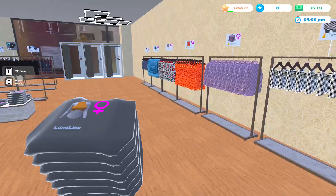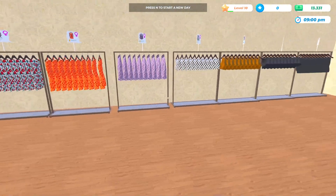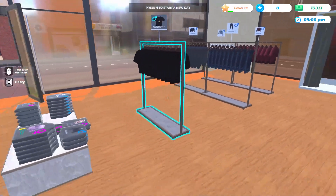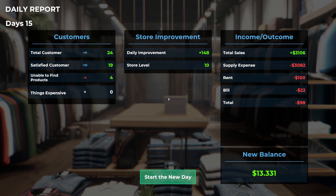Let's get these last ones onto the shelf — now we got everything off the floor and onto the appropriate shelf. Everything is looking good! Okay, I think we can go ahead and close and end the day. We had 24 customers today — that's a new high score! 148% daily improvement. We're at store level 10, 3100 in sales — not the best, but let's see how today goes.